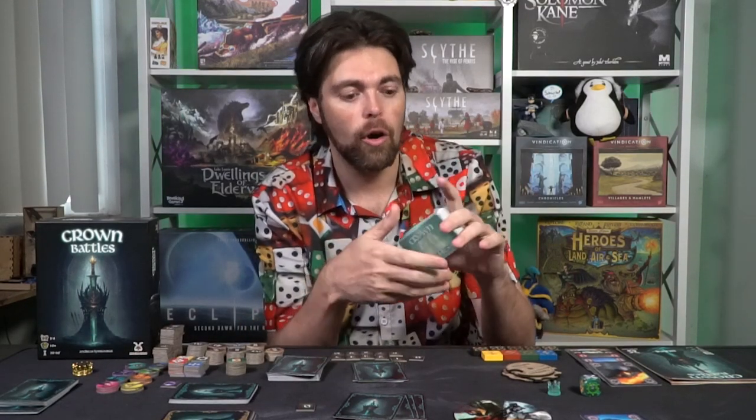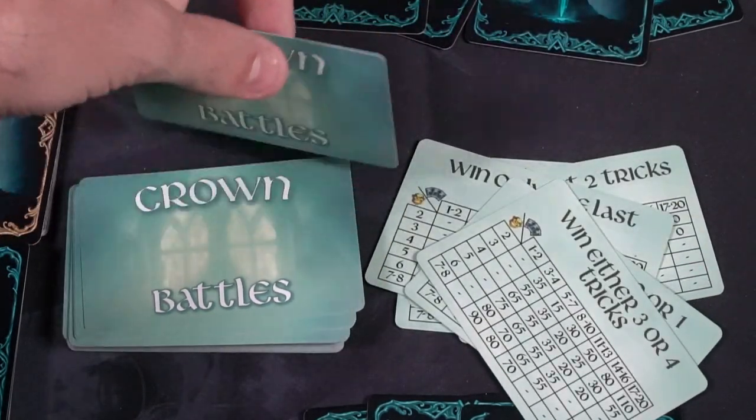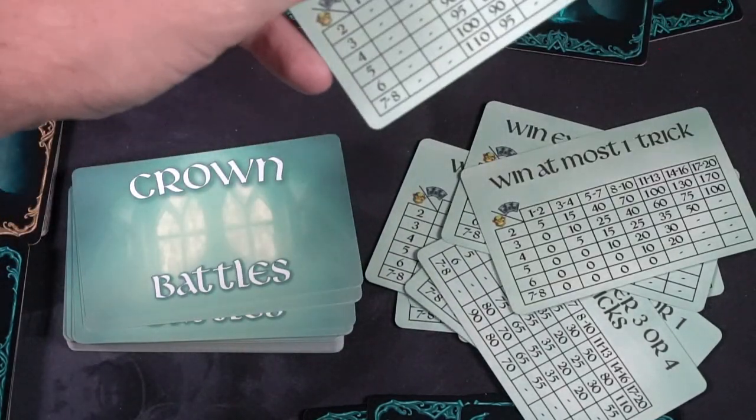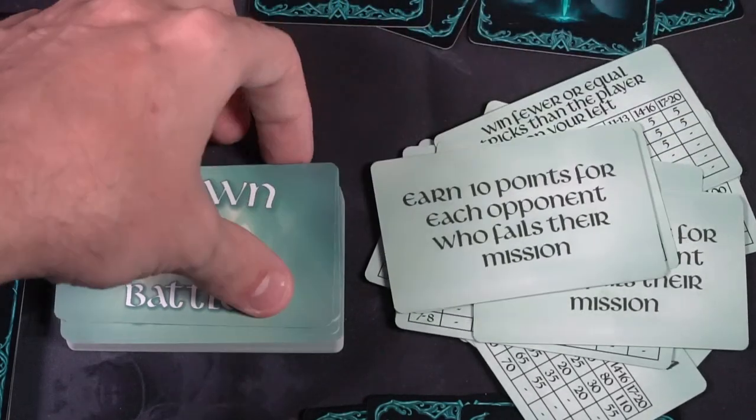There are also mini games that involve the mission card deck. These are mission cards. Whether it's a secret mission or an open mission, you draw five of them, pick one, and either place it face down or face up, or it becomes an alliance mission played with another player. They'll have you trying to do things like earn ten points for each opponent who fails their mission. Some mission cards have grids that show how many players, what round, and how many points you get for completing specific objectives — like winning two tricks in a row.